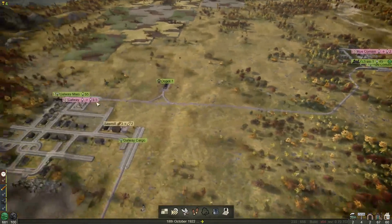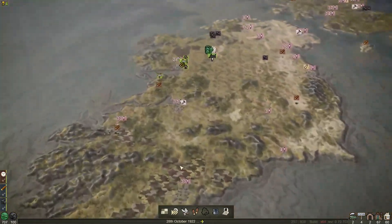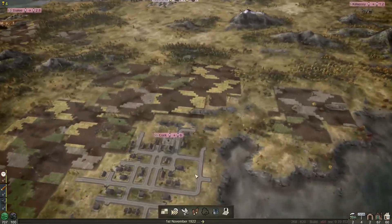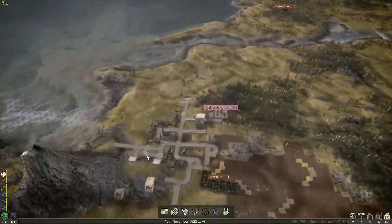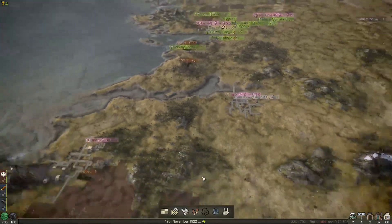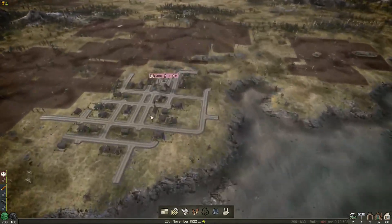Roscommon has 80 people to move and Galway Main has 80 too. Are there any two towns close to each other that we can get a little passenger route going just to make some money? We've got Drogheda and Dundalk which would head into Dublin — they're very close. The ground isn't pretty though; this is the only problem with Ireland, we're very lumpy.